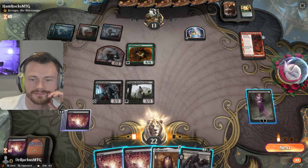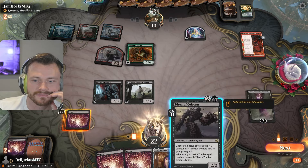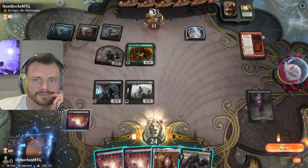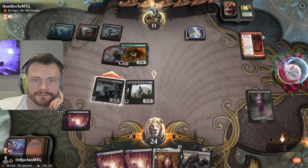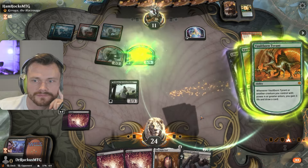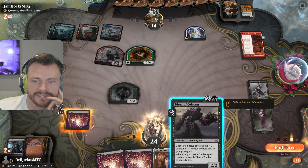I guess we're milling again. We can get him with death touch at least — she isn't so bad. Let's start with the mill. Okay, let's get him with death touch. They do get some life there. We flip the Liliana. We could make the death touch blocker again, I guess that's fine.